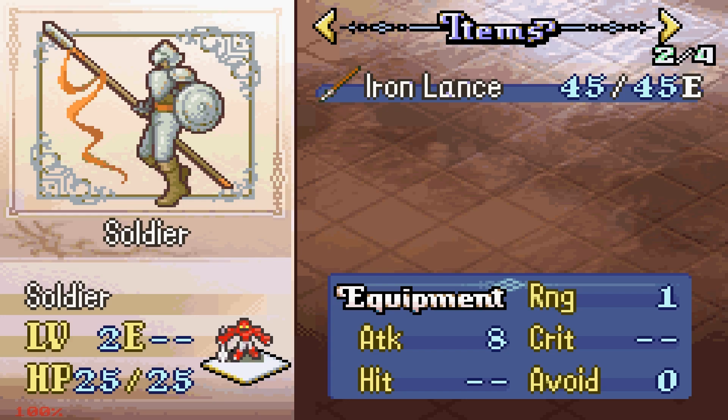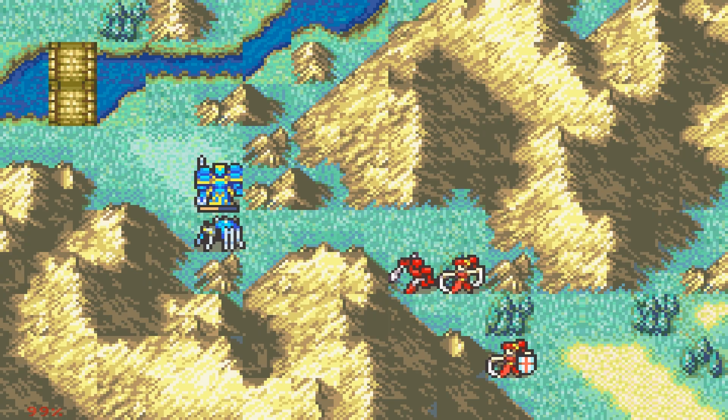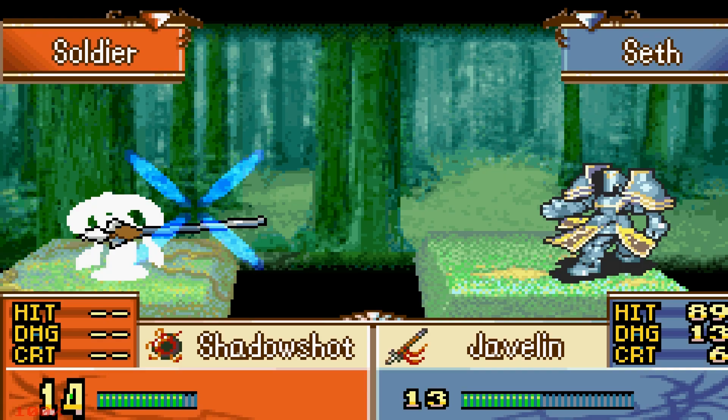The Javelin has decent stats, pretty similar to vanilla. We got Soldiers — that seems to be a bug, they have no skill. Oh my god, they got Shadow Shot! Are you kidding me? Double Shadow Shot! Seth's gonna die.